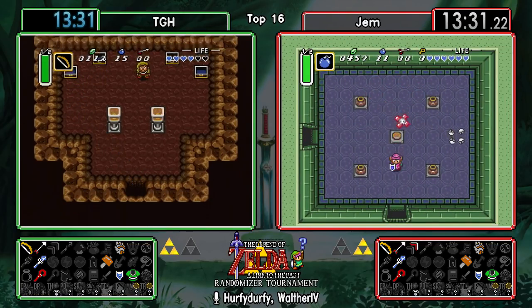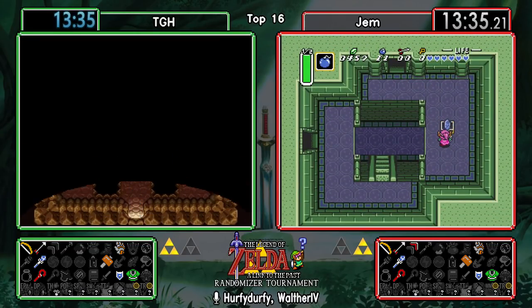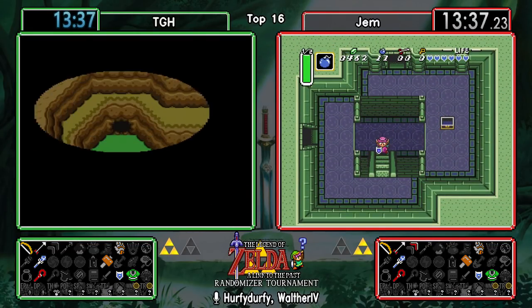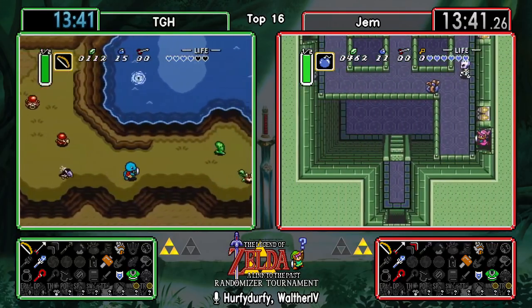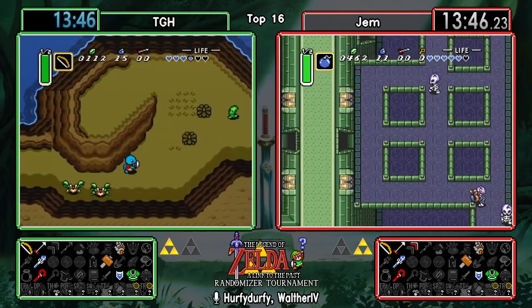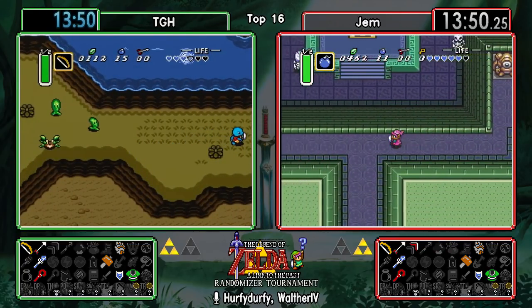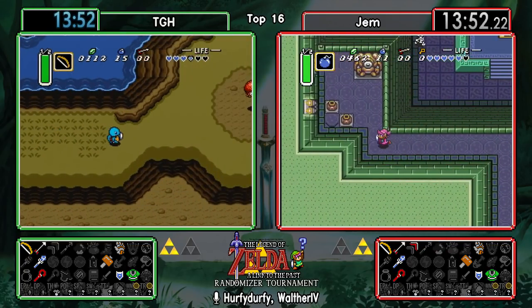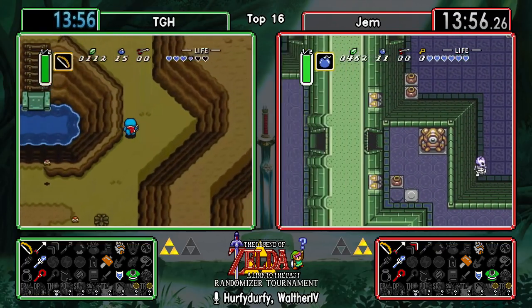That was a very disappointing Kakariko for TGH, and the Softer not paying off at all. On the other side, Gem has already picked up two items of the three he can potentially find in here - a red boomerang and a blue rupee - so Eastern isn't too great either. At the very least he's gonna get the crystal, so that's always nice.